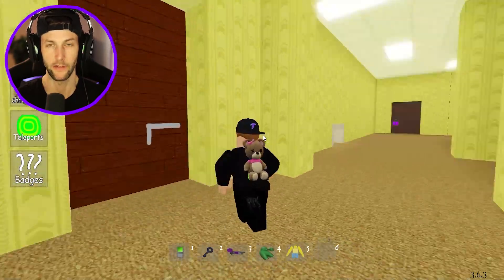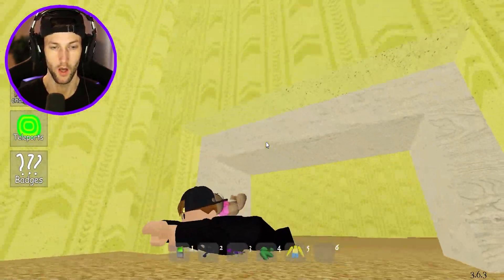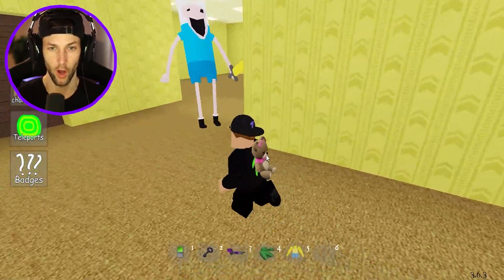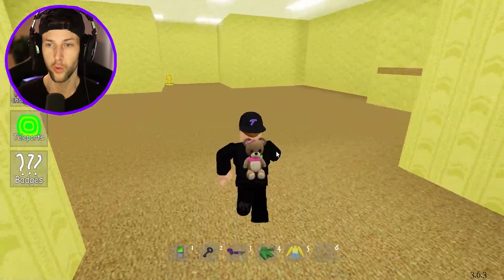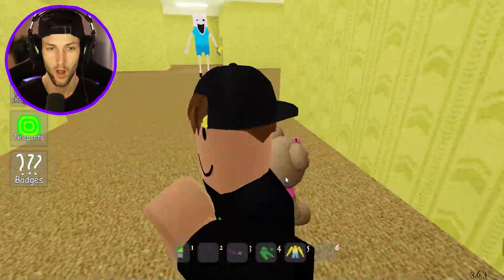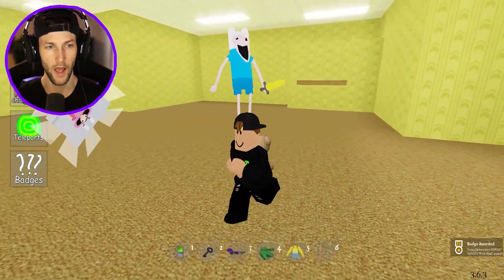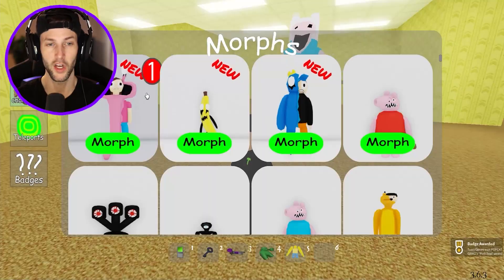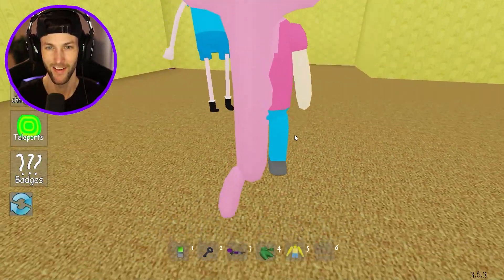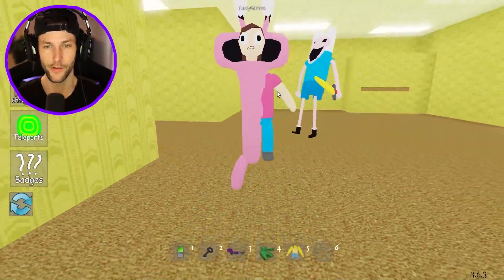We went to froggy mansion. Running through here - I don't see anything in there. Oh, there's one right here - what is this? This is pink! Pink is a girl. I can't tell if she's mad or if she's creepy.